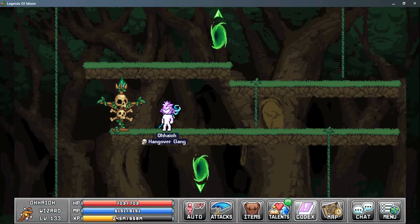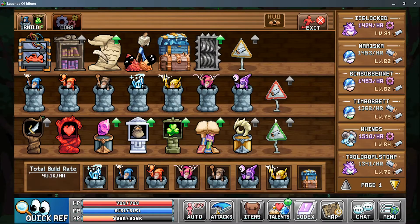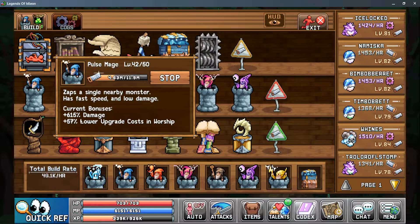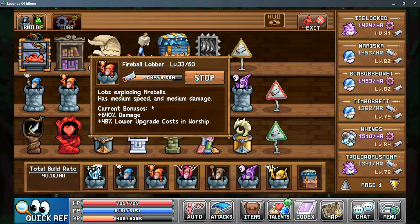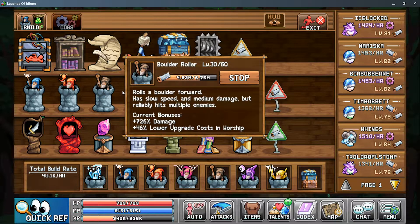Let's take a look at the Tower Defense section first. After completing the quest from Haagen-Dazs, you've already unlocked access to your first tower. In the construction bench on the second line, you can see all of the towers that are currently available. The initial level allows you to use the tower in Tower Defense, but each subsequent level increases the damage and lowers the cost to upgrade during the minigame. The Pulse Mage is a single target with high attack speed but relatively low damage. The Fireball Lobber shoots exploding fireballs and hits multiple enemies in a small radius — it attacks a little slower but does more damage. The Boulder Roller is one of your highest damaging towers, hitting multiple enemies, but it attacks very slowly, sending a boulder rolling down the lane.